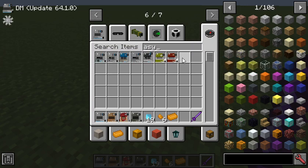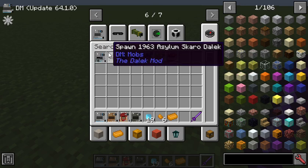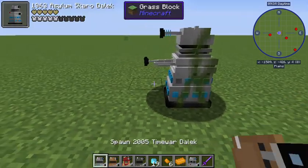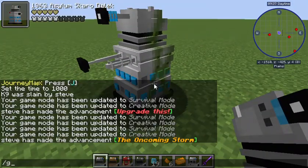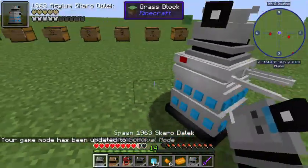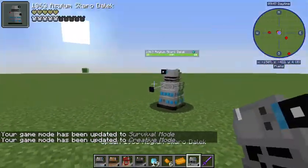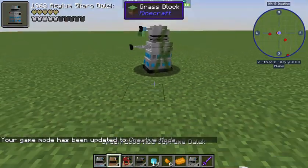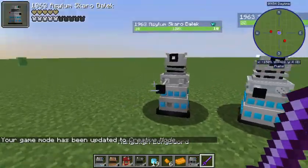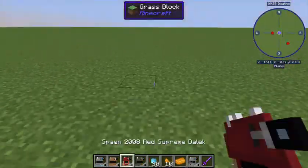In the mod you can also find Asylum Daleks. You've got Asylum Daleks which will have a lot less health because they don't really damage you - they're broken. This is a brand new one just for reference, and this is the Asylum version. Super cool.